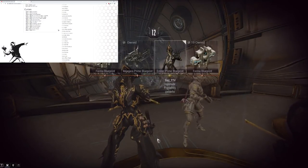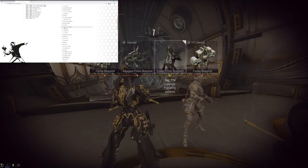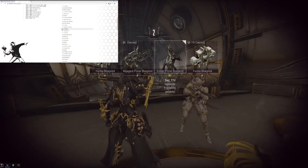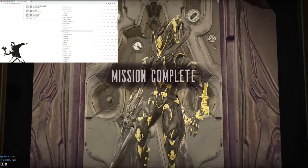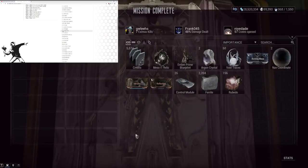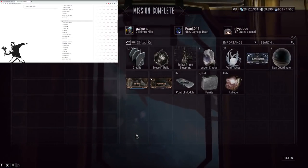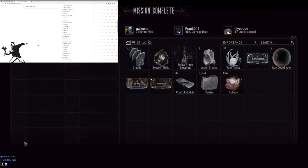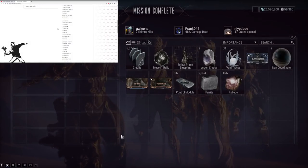Kuva Karak will most likely get a Riven nerf — I'd say all Kuva weapons will most likely get a Riven nerf. Mulus Cernos most likely getting a Riven nerf as well. Stinger is a sentinel weapon — I think it will actually go up in dispo because the Stinger is not very good. Parasys, which is like an infested Halikar — they could buff it. Snaps could get a nerf but might just stay the same since it's not extremely popular.